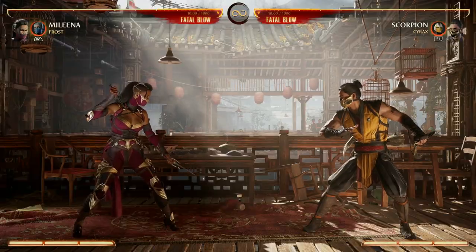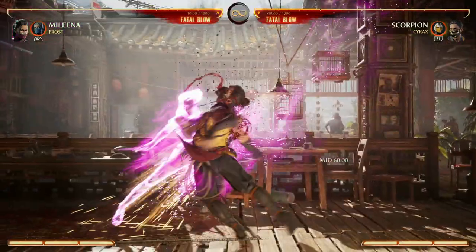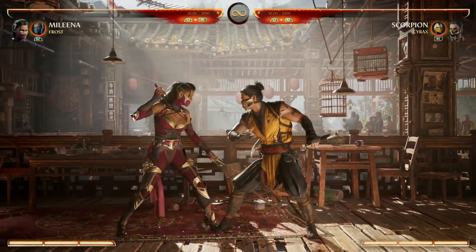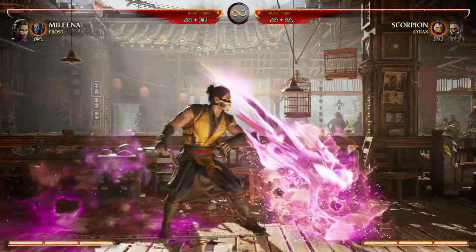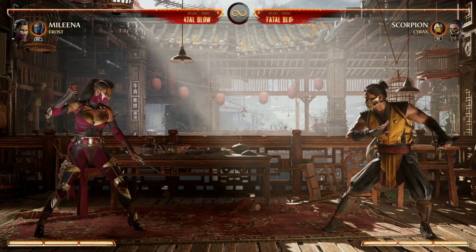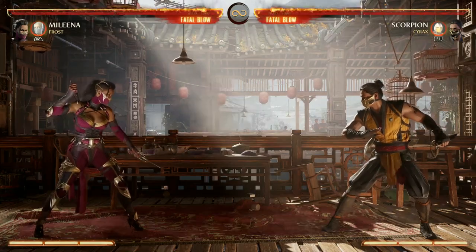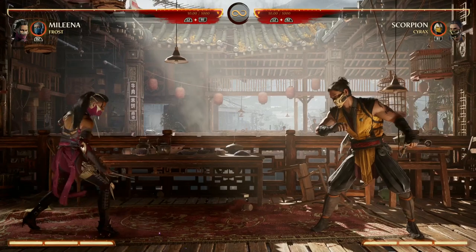The next tool she's got is of course her teleport — she even has a teleport in the air. Down-back 2 on the ground you kind of stay where you're at, but the up teleport, the down-forward 2, switches sides. Just keep that in mind as you're using your teleports — you're going to be crisscrossing quite a bit and you want to make sure you know where you're going so you do the right inputs. She's got two air specials: down-back 2 the teleport, and down-back 4 the air ball, and we can use the air ball in air combos as well.